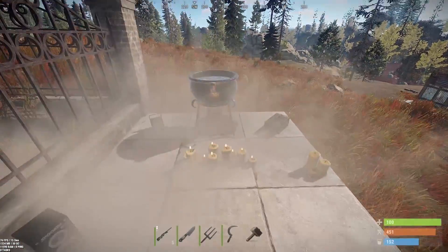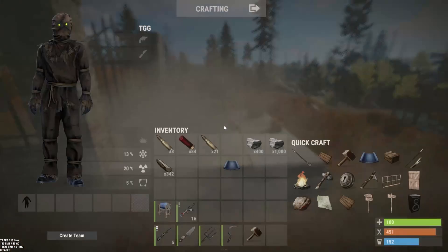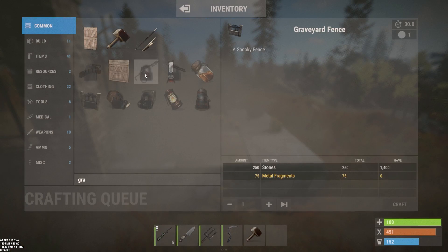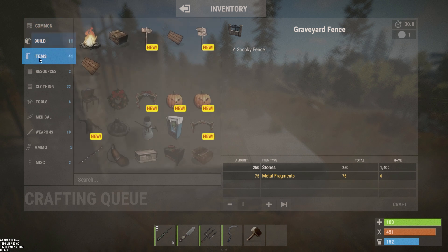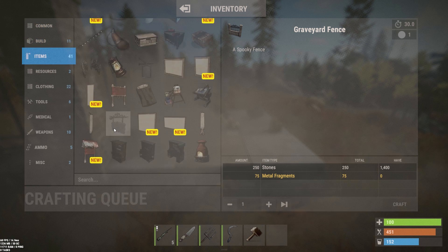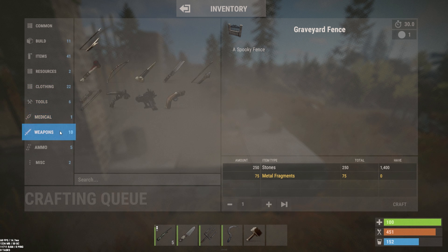The cauldron he's not sure on yet. I think the sickle might be purchasable as well, but they're still adjusting that. You can actually craft them in your inventory. So if you go here, the graveyard fence is 250 stones and 75 metal fragments. And if we go to weapons, they show up in there too.